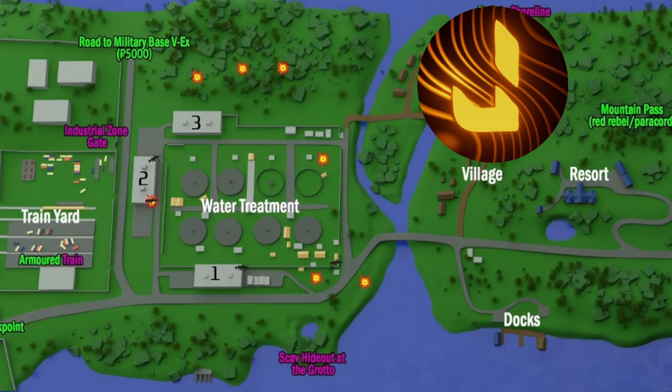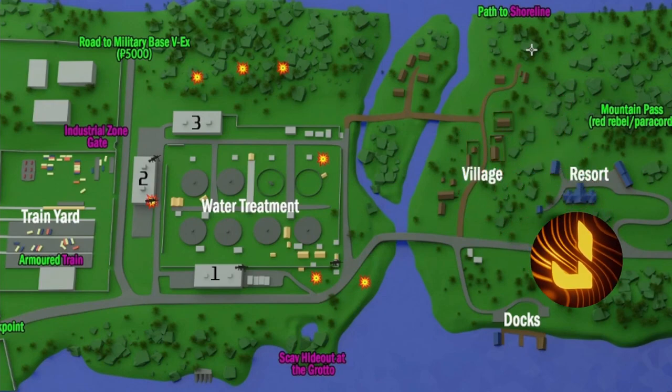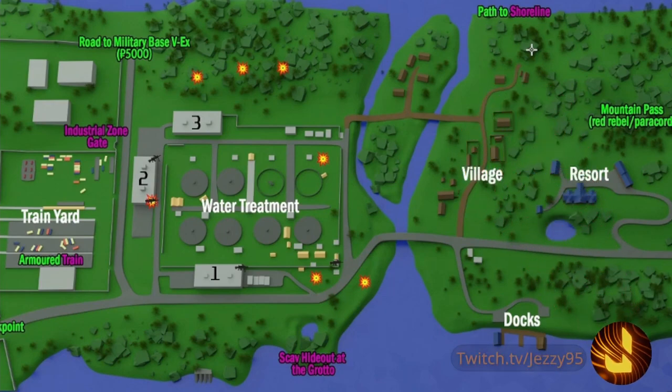What's going on guys, my name is Jesse and today I'm bringing you a guide to the new mission on Lighthouse called Corporate Secrets. With this mission you have to gain two data folders from the water treatment plant — one from warehouse number two and one from warehouse number one. This mission is pretty difficult.